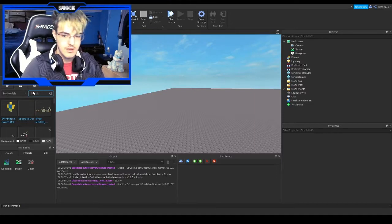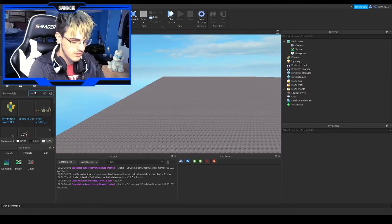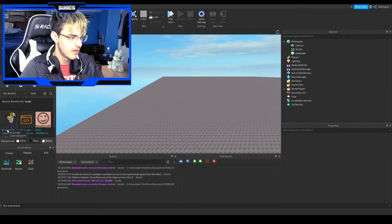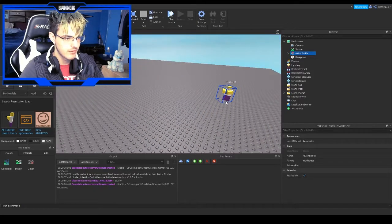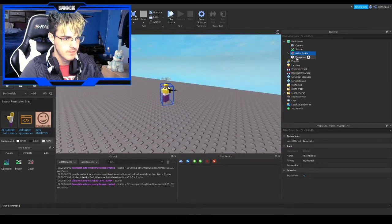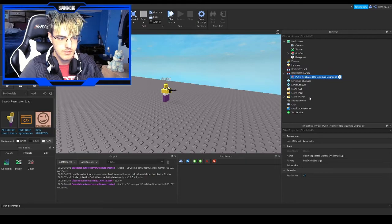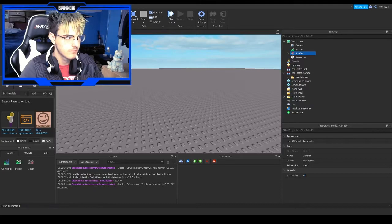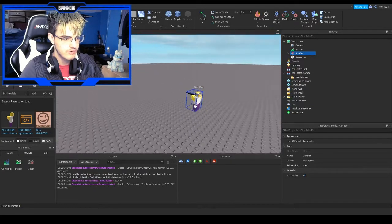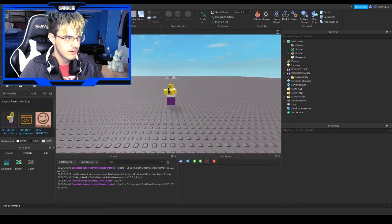We'll be using the same AI GunBot we used last time. I've had the model — you can find it in the description as always. Here's our AI GunBot. All I have to do is ungroup this, put it in ReplicatedStorage, and ungroup it. Yeah, it works from there. As you can tell, there's the bot right here. He's a GunBot, and we're going to fix some things.